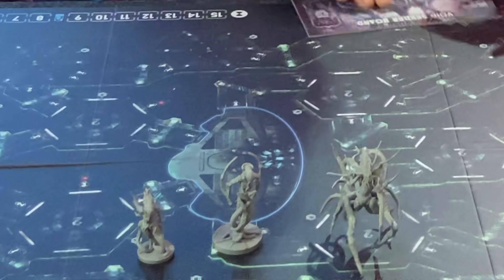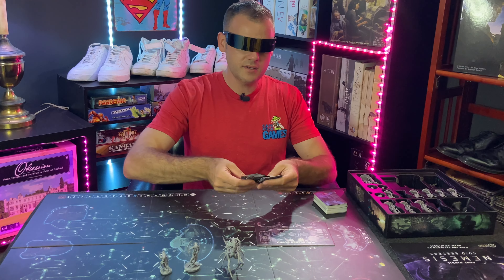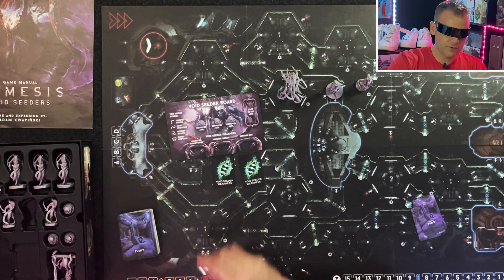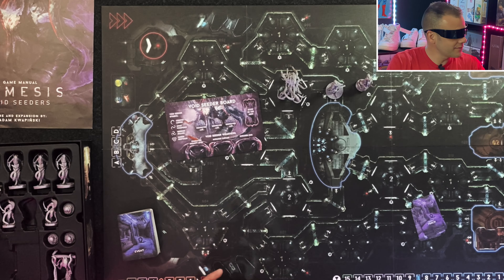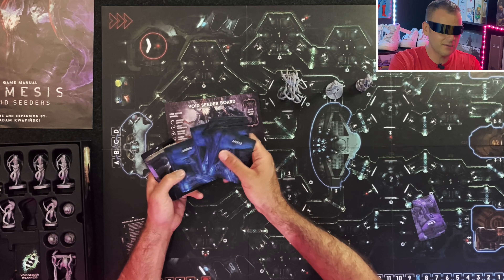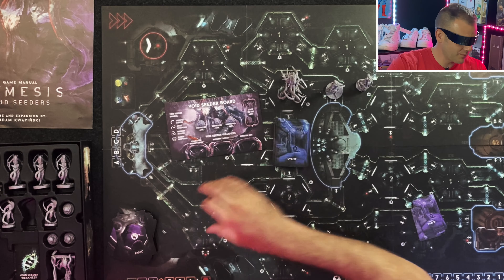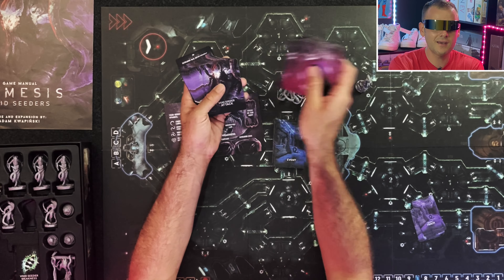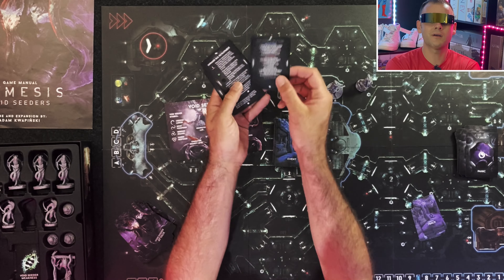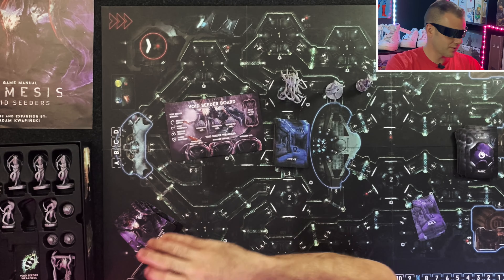Void Seaters come with their own miniatures, their own board that replaces the intruder board, and their own weakness cards. You also have a Void Seater event deck that you use in place of the Nemesis deck — you don't mix them together. They have their own attacks that replace the intruder attack deck. You also get a new player helper card, new exploration tokens — three Void Seater nests that get mixed into the game — and Void Seater tokens for the intruder bag, plus insanity markers that go on your character's player board.